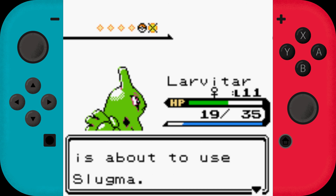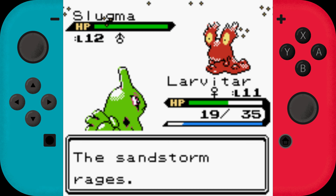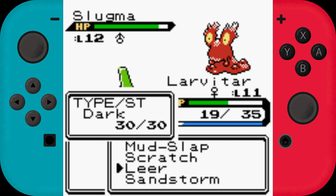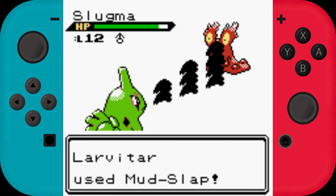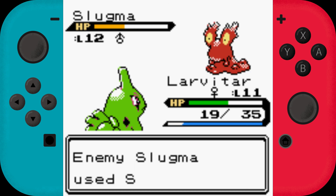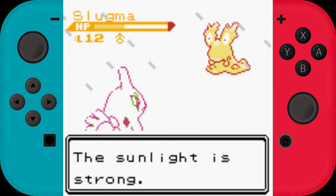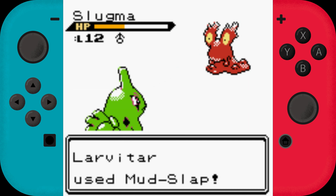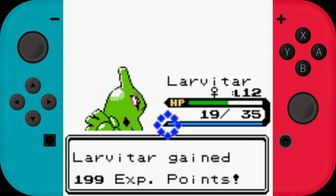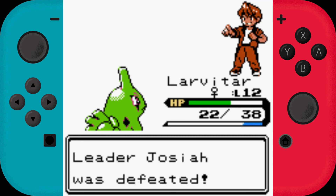That was easy. Next is a Slugma. Cool to give Slugma some love — most people, me included, always forget that Slugma is a Gen 2 Pokemon because you can only find it at the end of Johto in an optional area, which is a little bit stupid. It's using Sunny Day, but I don't think it will move before us — and nope, there we go. That was good!